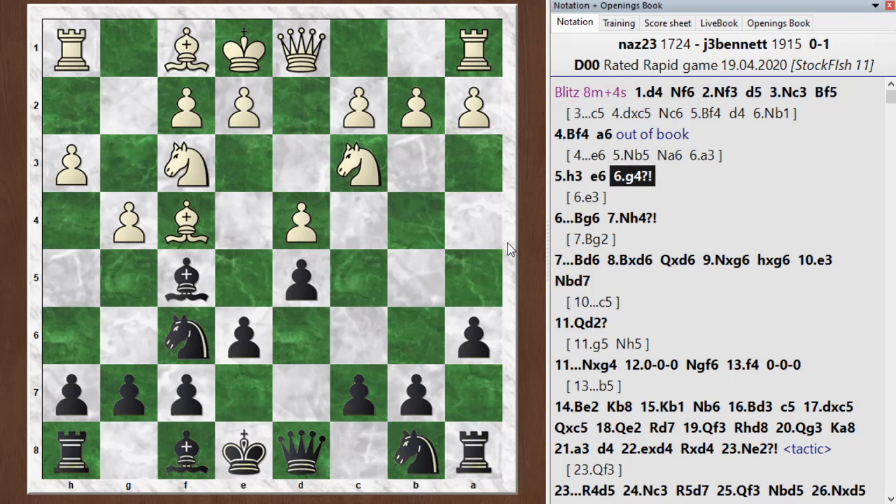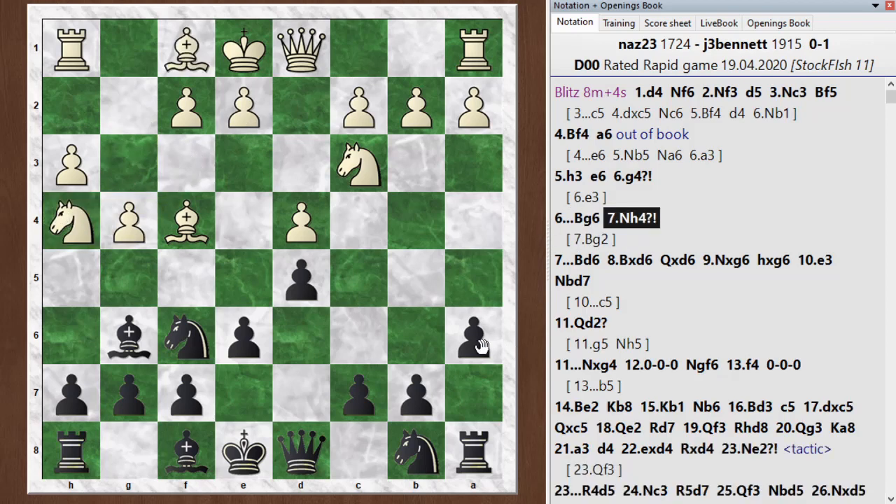G4 — white maybe even had an opening advantage up to this point, but g4 is a little bit questionable. It's not like white is worse after this, maybe it's just equalizing. I think knight h4 is where it starts to go downhill. He could have continued with bishop g2, and then he's still got options of castling on either side and pushing the pawn forward to harass my knight. It's an interesting and probably playable position, although I'd prefer to have black anyway. But with knight h4, he's just wasting a little bit too much time early in the game rounding up that bishop. So I go for rapid development — I bring my bishop out with a threat. He decides to trade it off, and then trades off the bishop.